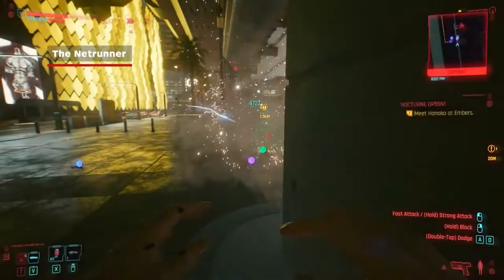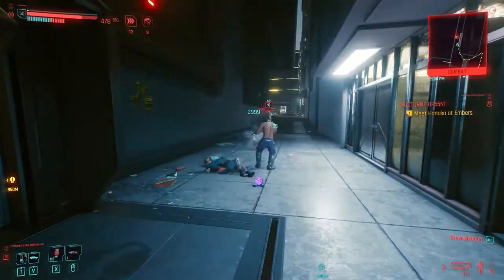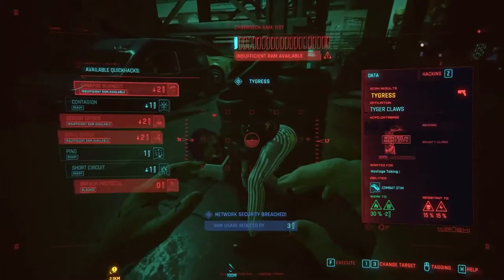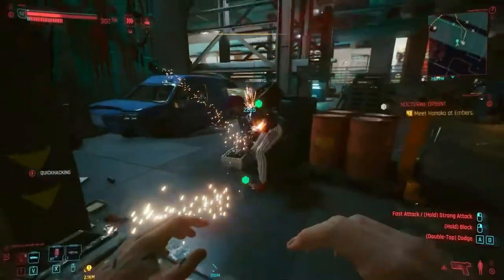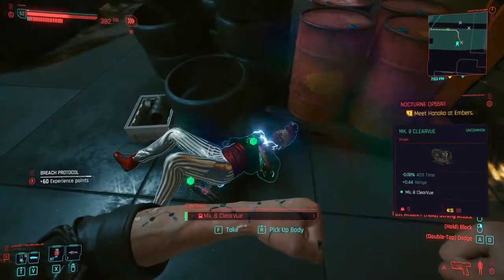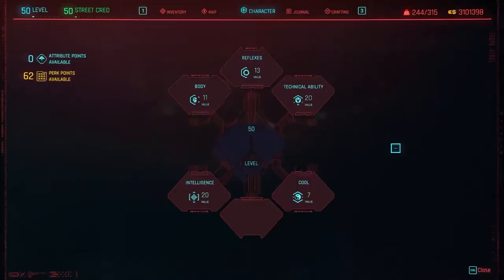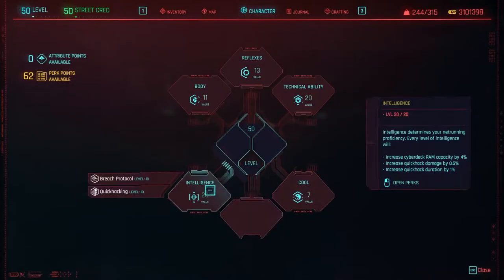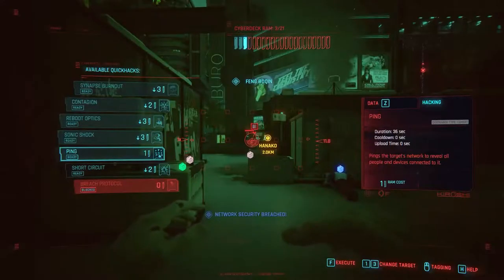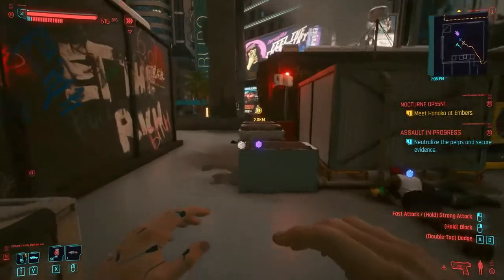The Netrunner. This class is perfect for you if you've always wanted to be the Master Hacker. If you're statted correctly into Intelligence and Tech, you can take out enemies solely through hacking, which can kind of be funny. For the Netrunner's attributes, you'll focus on Intelligence, Tech, Reflex, and dump the rest of your points into Body. When you level Intelligence, it reduces the cost and increases the speed you regain RAM for Quick Hacks.